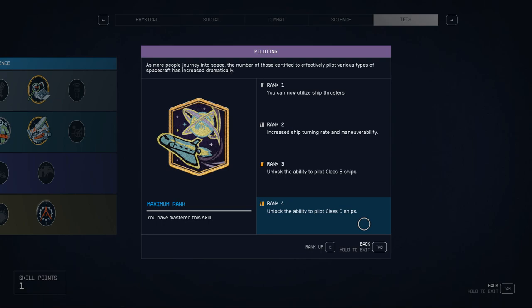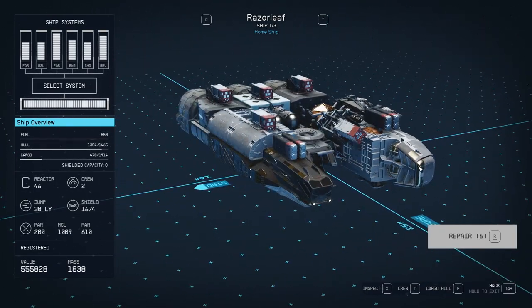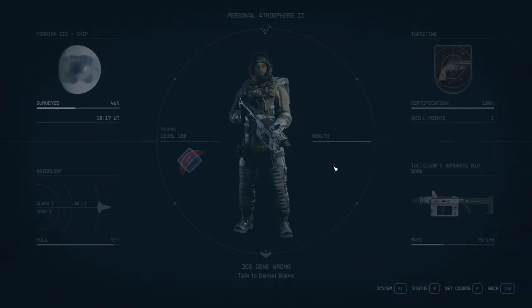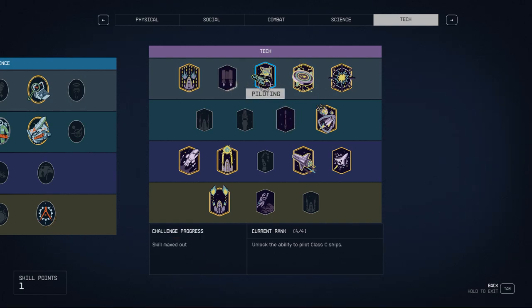One of the best things about Starfield is the ability to customize and create your own ship. I'll show you my ship at the end of this video — it is absolutely ugly — and I'll show you the turret that makes all combat trivial. Thankfully, Piloting is in the very first row of the tech tree, so maybe under level 10 you can have it maxed out already.